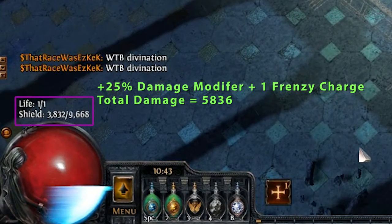There it is. Total damage is 5,800 with 2 damage modifiers — he had 1 Frenzy Charge and the Boss 25% damage modifier.